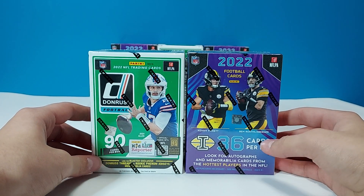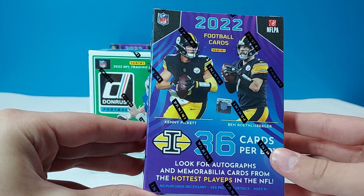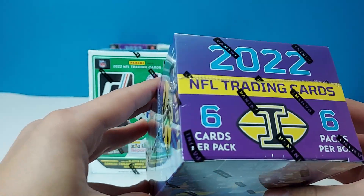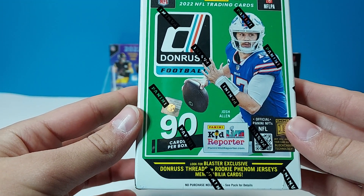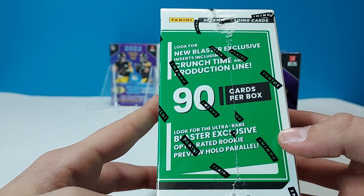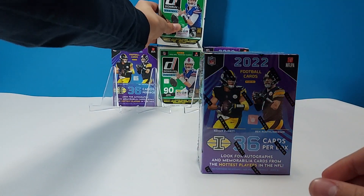We're here with a blaster comparison of 2022 Illusions football and 2022 Donruss football. In Illusions you're going to get 36 cards per box, looking for autographs and memorabilia cards from the hottest players in the NFL. You can get four blaster exclusive parallels per box on average, and look for Operation Detonation and amazing inserts — six cards per pack, six packs per box. In Donruss, look for blaster exclusive Donruss Threads or Rookie Phenom jersey memorabilia cards, Crunch Time and Production Line blaster exclusive inserts, the blaster exclusive Optic Rated Rookie Preview holo parallel — six packs per box and 15 cards per pack. We'll start with Illusions.